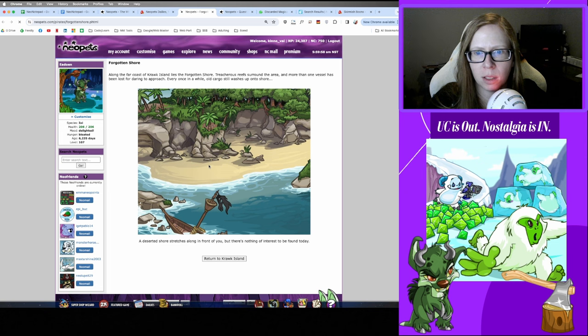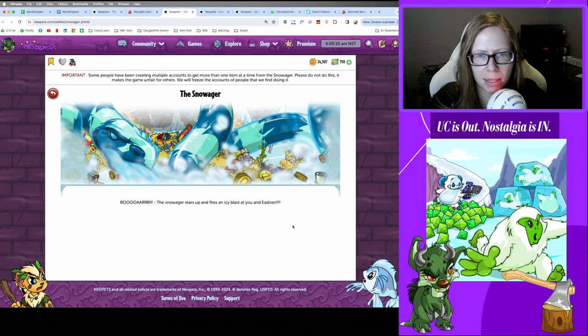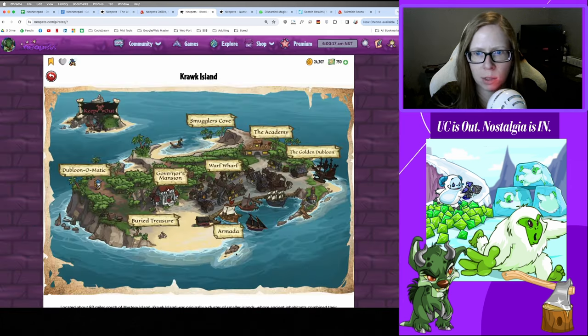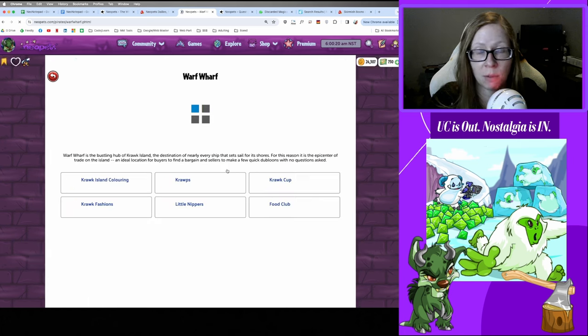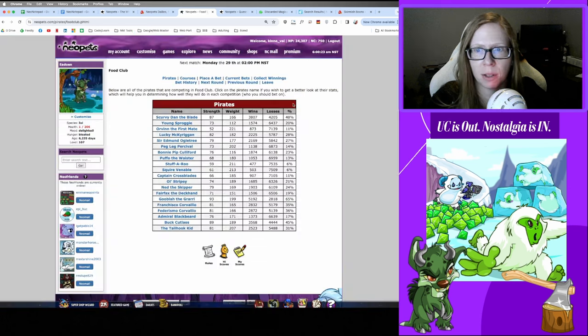We'll do Forgotten Shore really quick — nothing here today. Hopping over to Snowager: got blasted but still no avatar. Let's check in with Food Club — while doing some skip videos I had a really nice win of 380k profit from Food Club, that felt great.